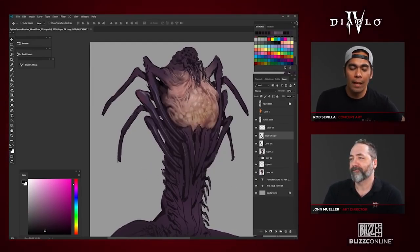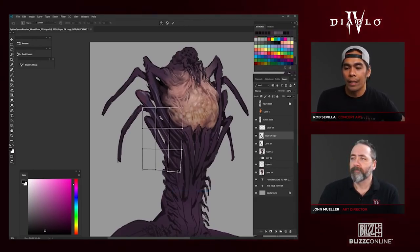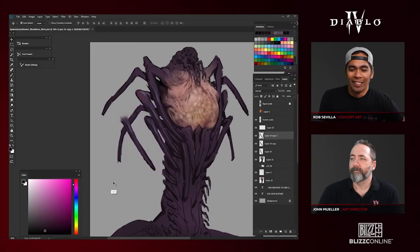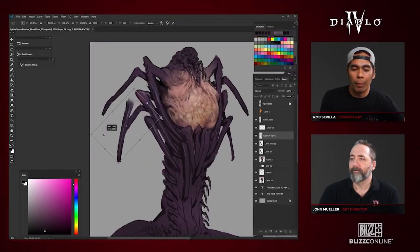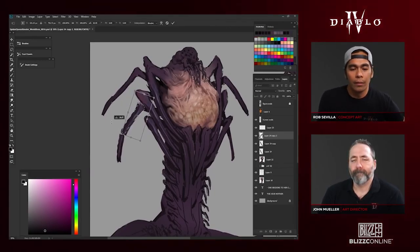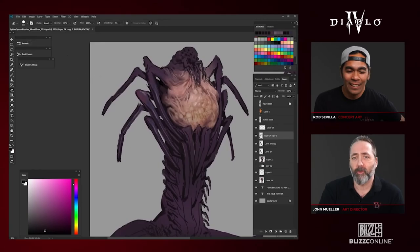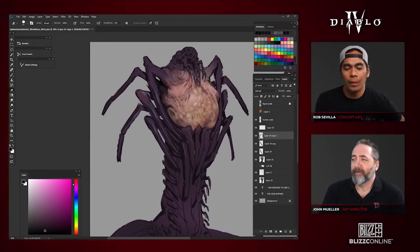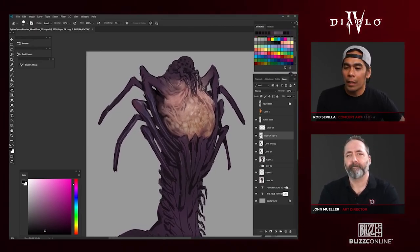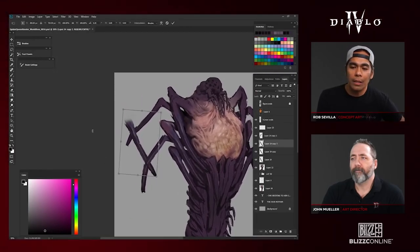I always feel like whenever I watch something like this I learn something, even though I've been doing this my whole life. I always learn something — like he's using the warp tool to shape the legs into a position he likes. At the end of the day, you have to produce concept art for the team, for the needs of a designer or the story. It's important that at the end of the day you have production art to show. It's important to be able to work fast and use the technology you have to your advantage. You're also on a deadline — there's a producer who checks in with you on your schedule and time.